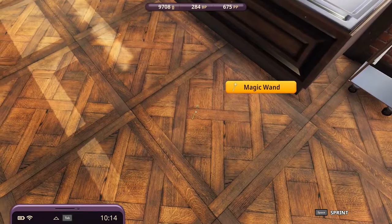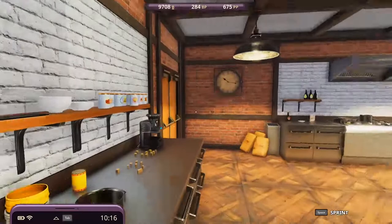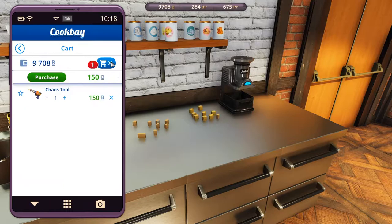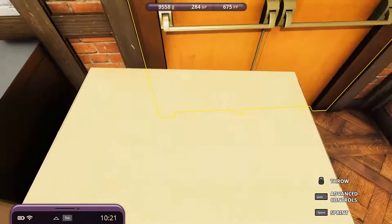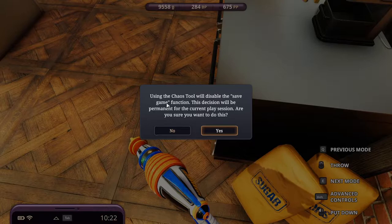Hi and welcome, my name is Chawa and we're playing Cooking Simulator: Cakes and Cookies. There's a warning: using Chaos 2 will disable the save game function, and this decision will be permanent for the current play session. Are you sure you want to do this? No.